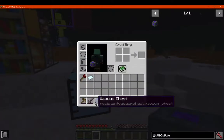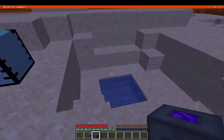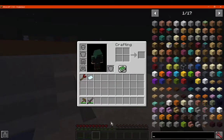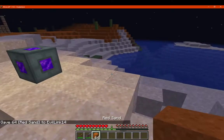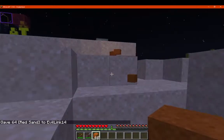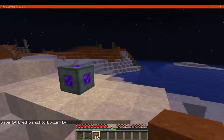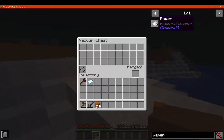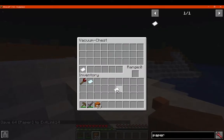As it says in the name, it's a Vacuum Chest, so it can obviously pick up any types of items in a certain range. I'll put a bunch of different sand or something in the area and see how it goes — nothing happening there. Range is nothing at the moment, so we need paper — paper for filters, so you just put one in there; you can put a stack in, I guess.